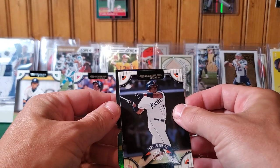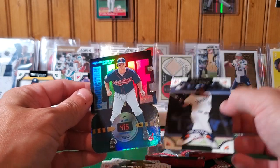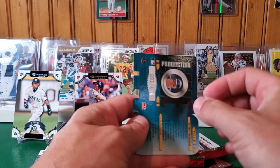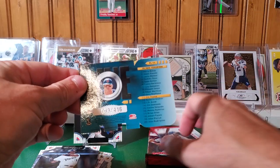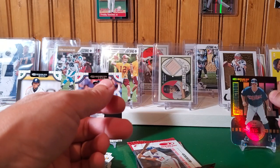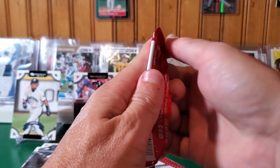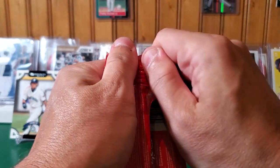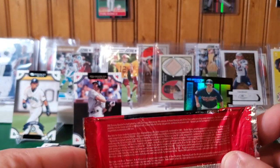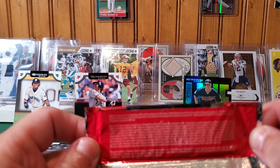Tony Gwynn — and it is a die-cut. Production Line insert. Jim Tome, numbered 416 — die cut number two, also 416. Alright, that's interesting. I think that's definitely going to probably be our best hit of this box unless something amazing happens. Any odds on the box — it's very hard to read.